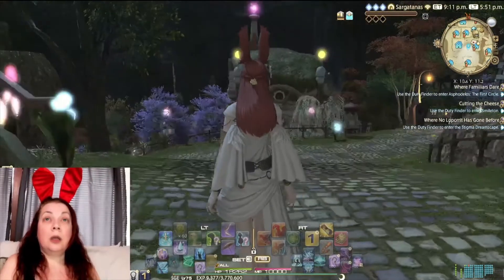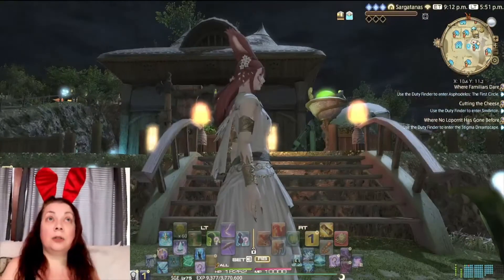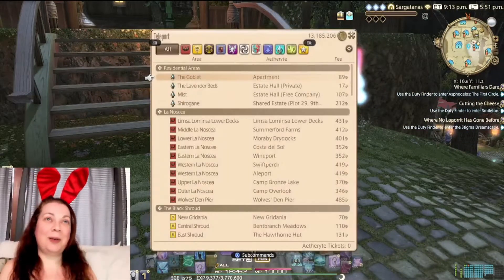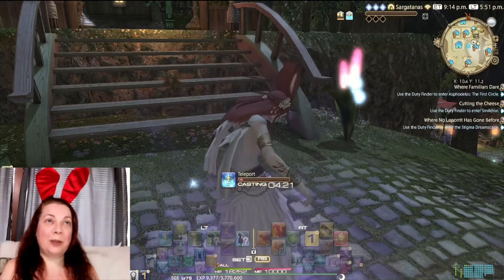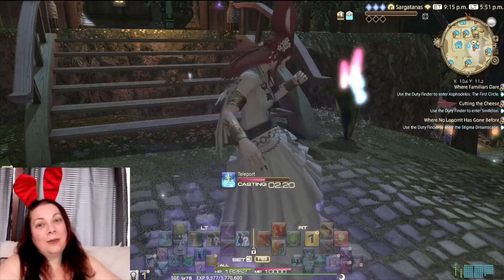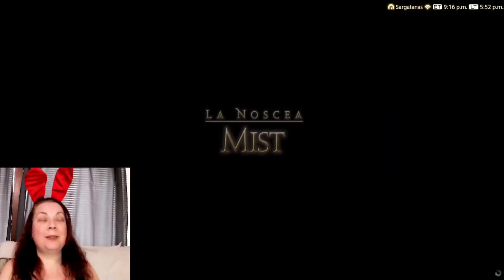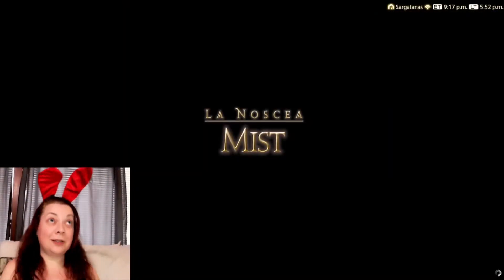So this is not our house — this is my personal house. We're going to go to my free company house. We're in the Mist, and we have Mist plot 5. It's the best plot in the game. It really is amazing.